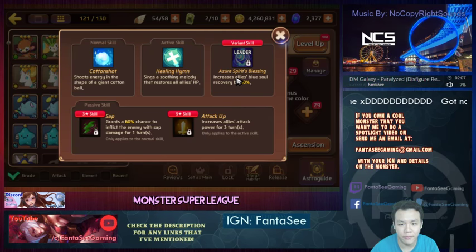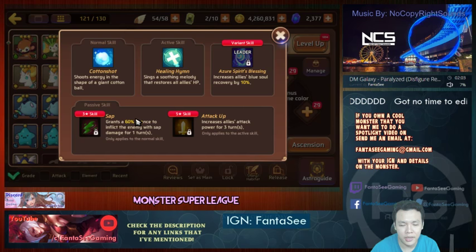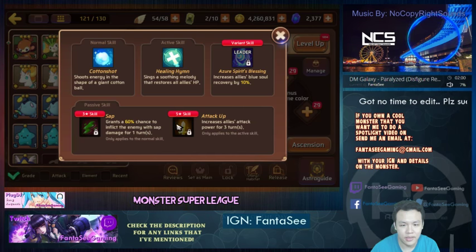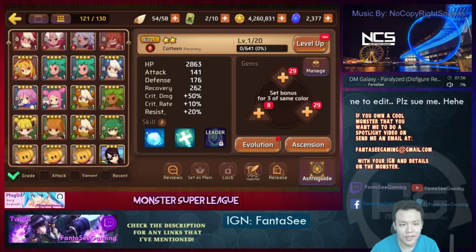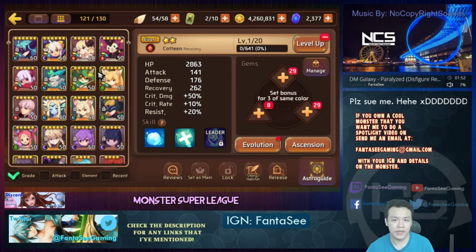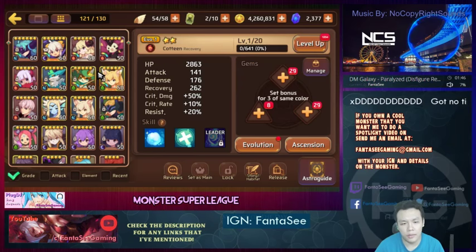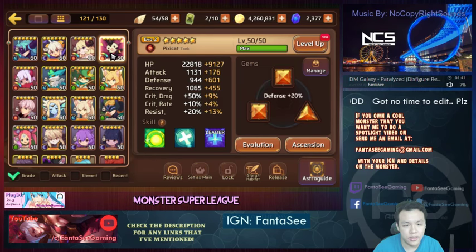I could make the Coteen a variant to increase blue soul recovery and use his leader skill. He also has a sap on his first skill and a heal that gives an attack up, which will help me take down the boss faster. So the idea is using healers that have sap and running double healers to stay alive while still dealing damage through sap.